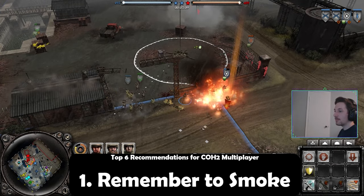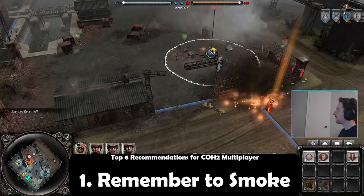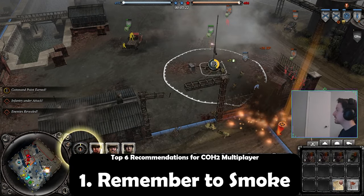As you can see in the gameplay below, the enemy had multiple MGs, but with smoke we were able to basically render them useless and force the Axis to fight man-to-man in close range, which was to our advantage in this combat.